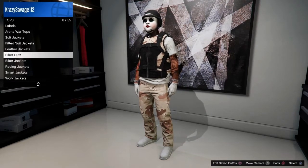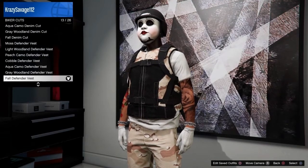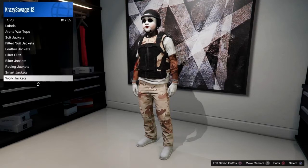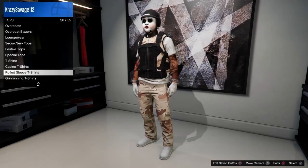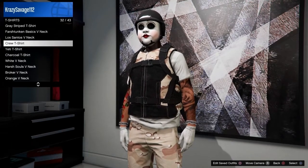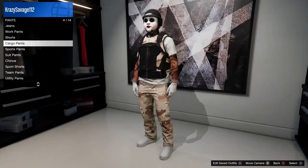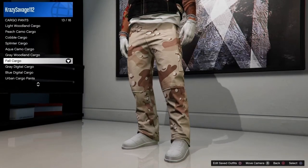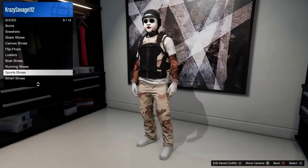Anyways, the top I have is a biker cut thing, I believe. All the outfits I'm showing use the exact same process as the clothing store. So go to biker cuts, go to fall defender vest. Then I put on a random white shirt that had the logo on it — that's how it got on. Go to t-shirts here. If you want, you can put the black shirt on, but I have a white shirt on like this. Go to the pants — go to cargo pants, fall cargos. Go to shoes — it's the same shoes as the other outfit, the all-white sport shoes.